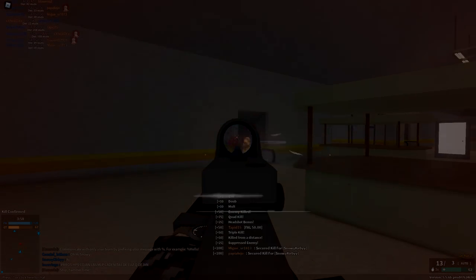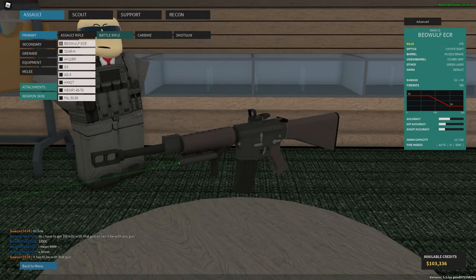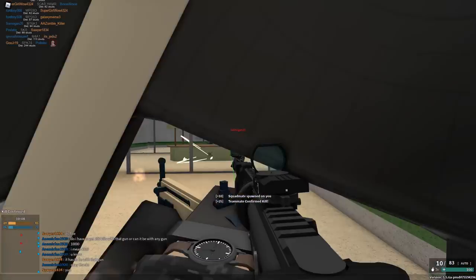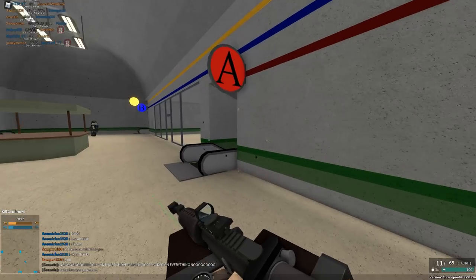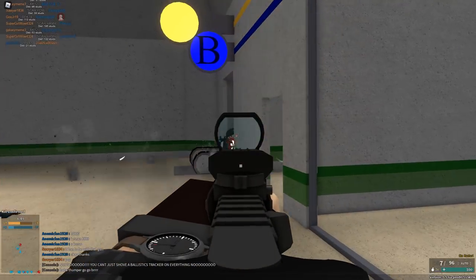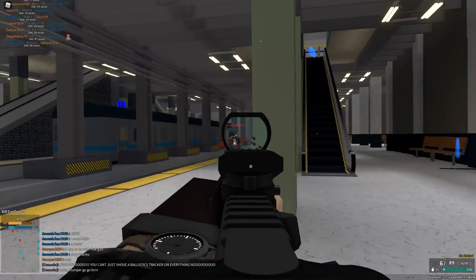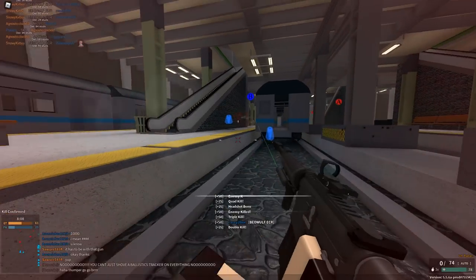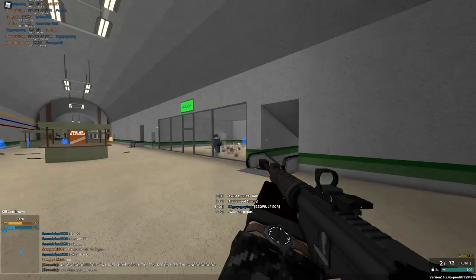The first gun is the Beowulf ECR. I had about 476 kills with it when I started, so not too much. I used two different setups: reflex, light compensator, stubby grip, green laser, and then with and without the 5.56 conversion. Without the conversion, this gun only has 10 bullets in the mag so you run out of ammo very quickly. It's got a decent fire rate and is literally a two-shot to the limb at close range, so it's definitely a close-range heavy gun.